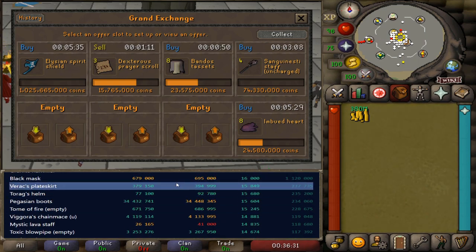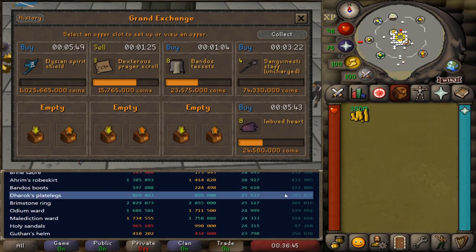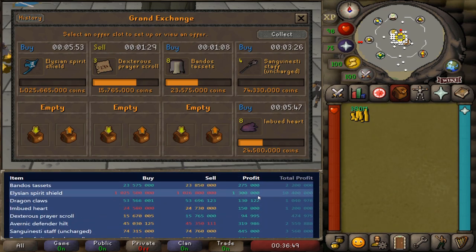Keep checking up on their margins. For example, the Varex plate skirt here - you could flip 15 of these for a 15k margin, 237k in profit total. That's pretty good for a smaller cash stack of around 15 to 20 mil. And even for smaller cash stacks, I really do think they should start focusing more on the medium to low volume items, just because we have the price information available now and it makes it way easier to actually hit those margins.